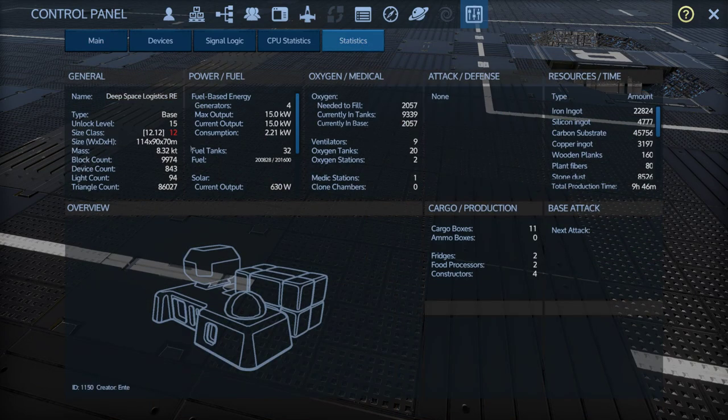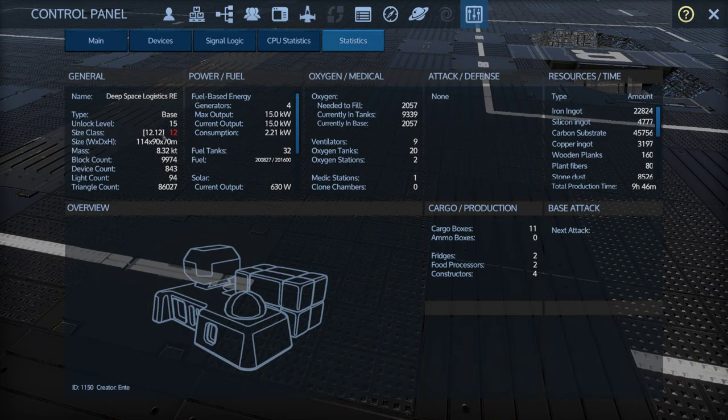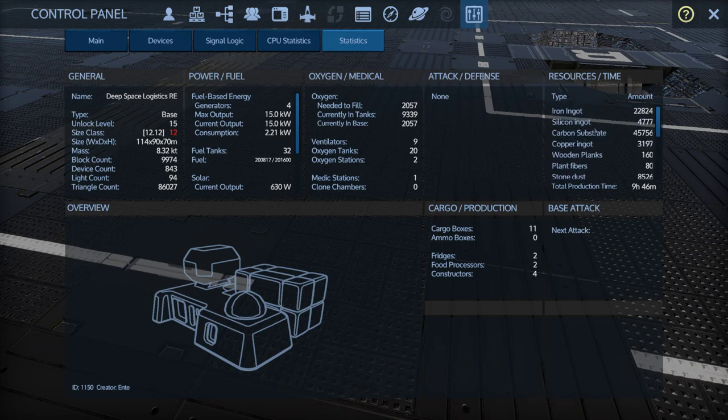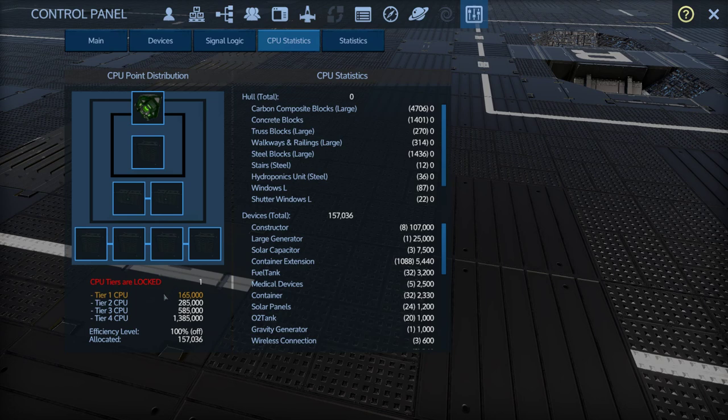Let's take a look at some numbers. We are size class 12, so it's actually a little smaller than I thought. It's got 32 fuel tanks, 20 oxygen tanks, and a 9 hour 46 minute build time. Pretty light on resources considering its size — barely touching any erestrum or zascosium. Not too bad on the CPU either. Some things were left out and you can add those in later once you have the CPU to deal with them.